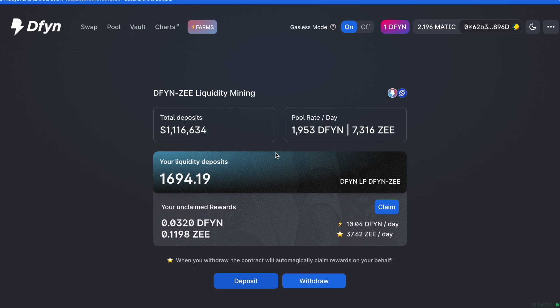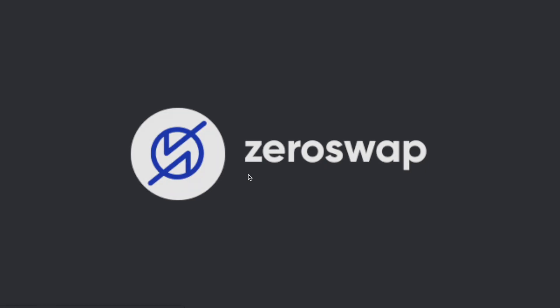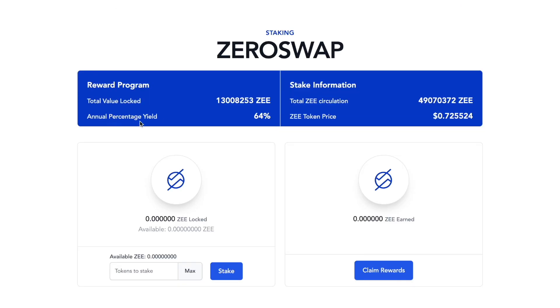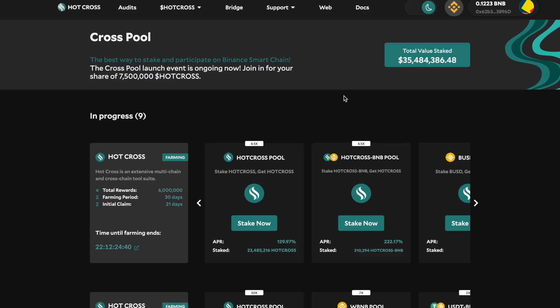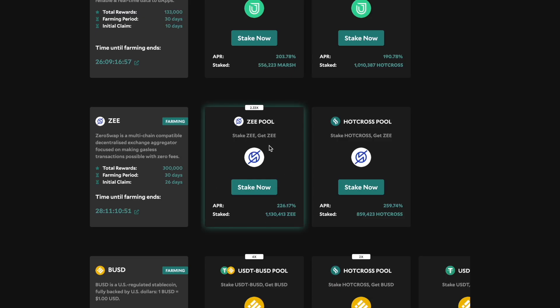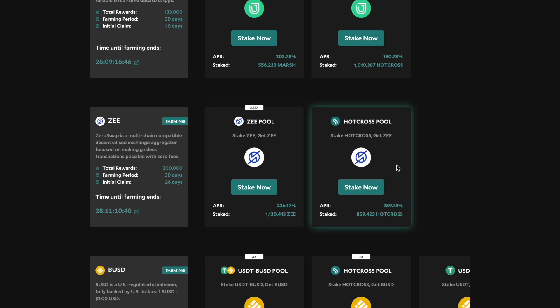Keep in mind — all these pools where you have to pair two tokens carry the risk of impermanent loss. I'm willing to accept that, so I'm just going to keep farming and see how it goes. Now for alternatives: if you want to just stake ZEE on ZeroSwap and avoid impermanent loss, you can stake it there and earn an annual percentage yield of 64%. They also just partnered with Hot Cross — there's a ZEE pool where you can stake ZEE and get ZEE with no impermanent loss at 226% APR. There's also a Hot Cross pool where you stake Hot Cross and earn ZEE at 259% APR.